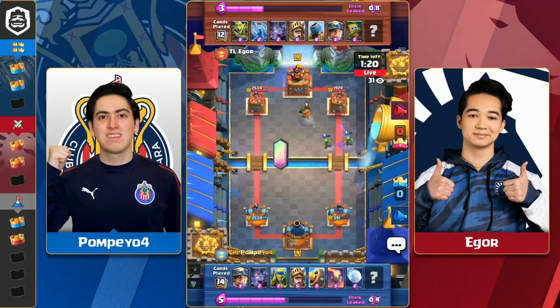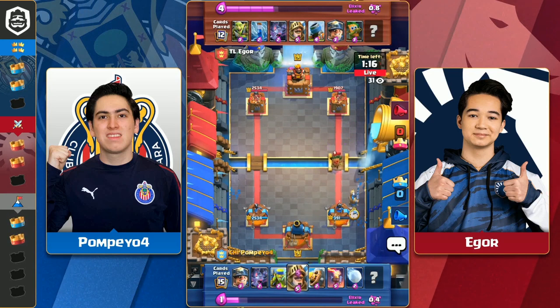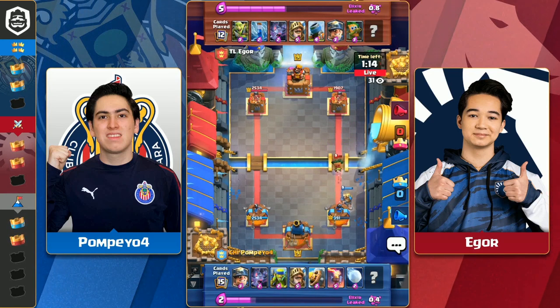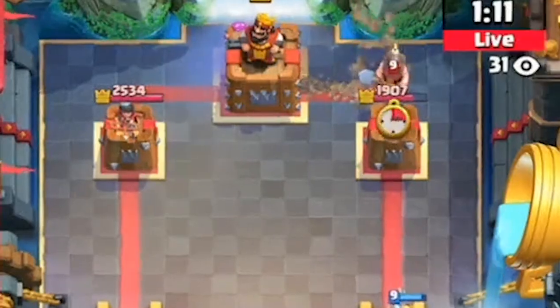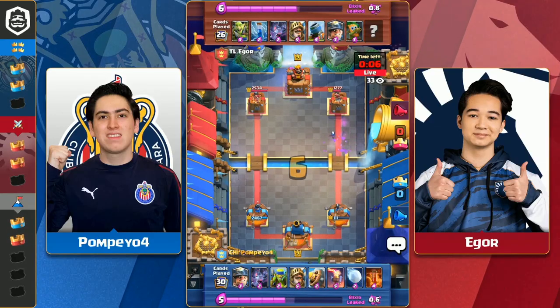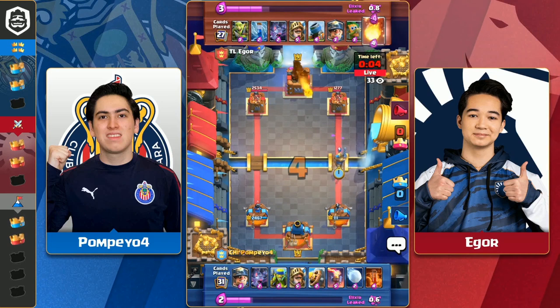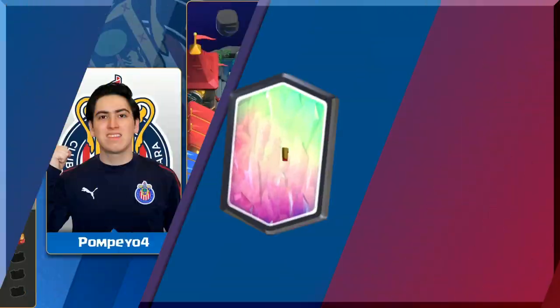Next up we have the incredible Igor of Team Liquid, winning all 5 of his matches. Welcome to Igor Royale. In this match against Pompeo, we see Igor having incredible mind-reading skills as he preplaces his own miner to counter Pompeo's miner. Both competitors had very similar decks, but Igor just knew exactly where Pompeo was at with his cycle and how Pompeo would play it.